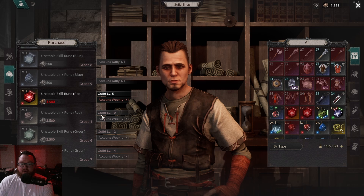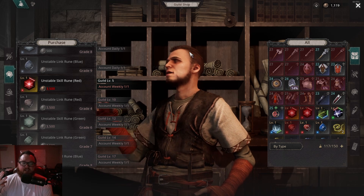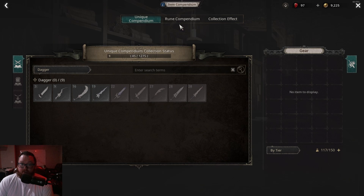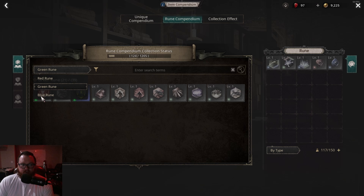There's a guild level 5 requirement for one of the weekly runes — the unstable runes. These are for synthesizing at the alchemy table: combine three of them to make a random skill of that grade. This is extremely useful because some skills can only be obtained through synthesis. Check your journal under Synthesis Mileage to find what exclusive skills you can get — there are just a handful of rare skills available through this method.